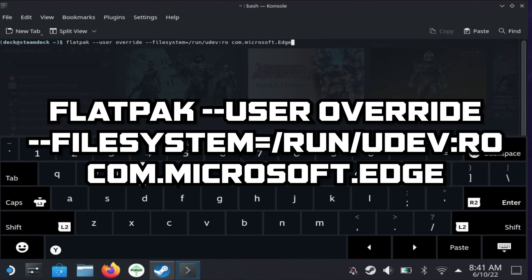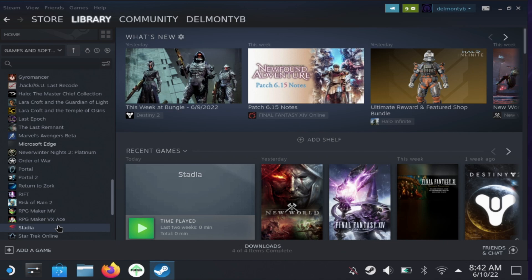The command to enter is: flatpak --user override --filesystem=/run/udev:ro com.microsoft.edge. If you're using Chrome instead, the command ends with com.google.chrome. This grants your browser access to all the Steam Deck controls, which is essential for playing games on Stadia. Press the right trigger to enter the command and grant controller access.